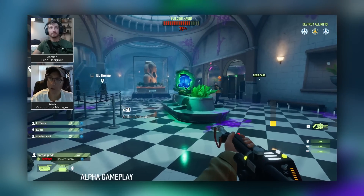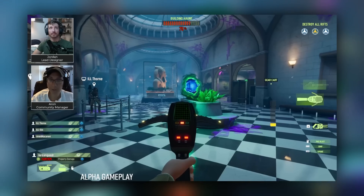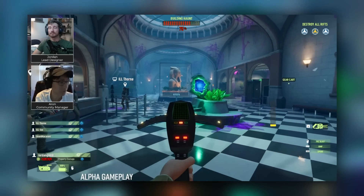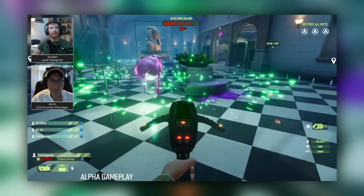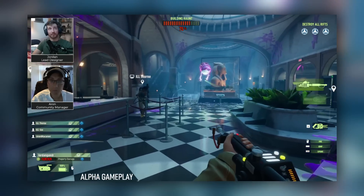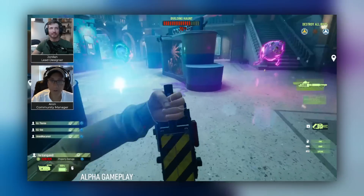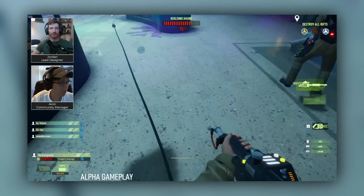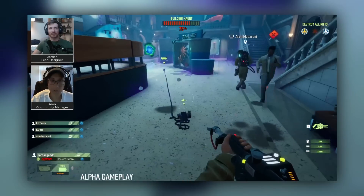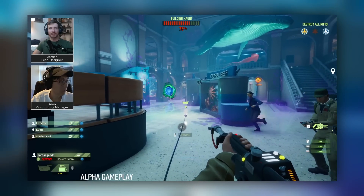Ghosts are also going to be able to use rifts, which act like respawn points. When a ghost is being sucked into the ghost trap, they can respawn at a rift, so it's important for Ghostbusters to destroy them. This is easier said than done, as ghosts can move and even hide the rifts. One really cool small feature is the ghost trap — to activate it, you actually have to step on the foot pedal, and it's a great detail that Illfonic included.